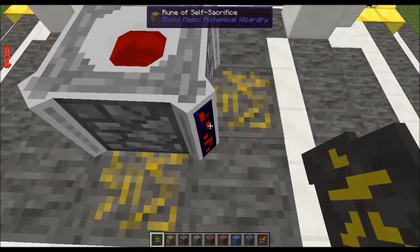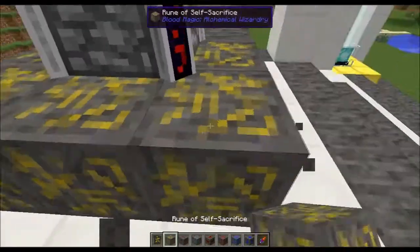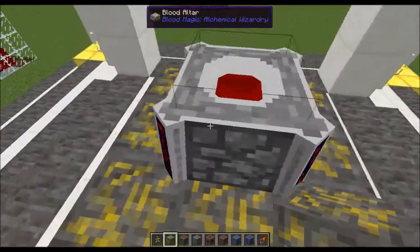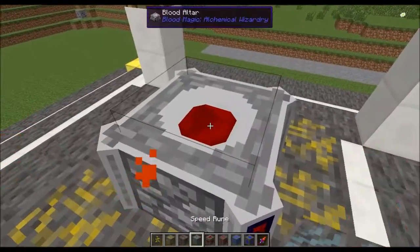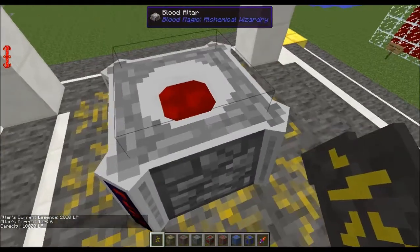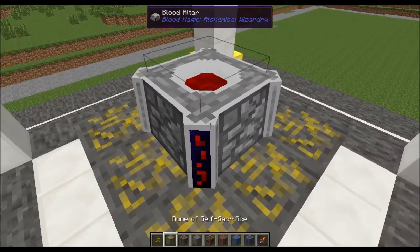We're at 2,220. If I add four more runes of sacrifice — that's 20 × 5 = 100 extra — so instead of 200 we should get 300. And sure enough, donating now takes us from 2,220 to 2,520, so we got 300. Each rune adds 20 life essence per sacrifice. With eight runes that's 160 extra, so every donation becomes 360 — going from 2,520 to 2,880. Pretty sweet for setting up a self-sacrifice system.